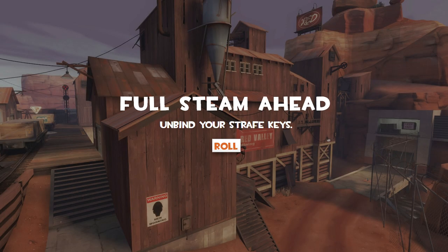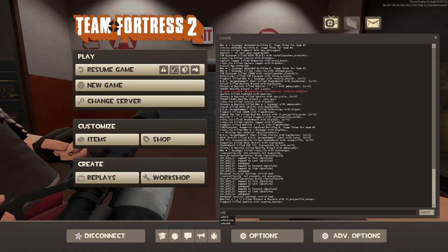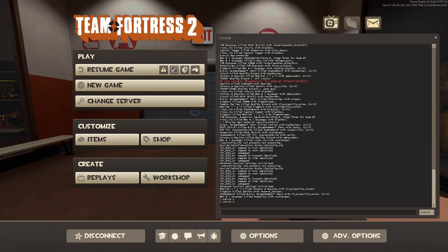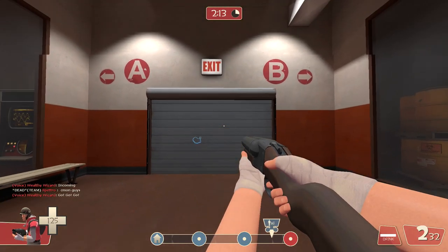First strategy: Full Steam Ahead. Unbind your strafe keys. Unbind A. Unbind D. Let's see how that goes.